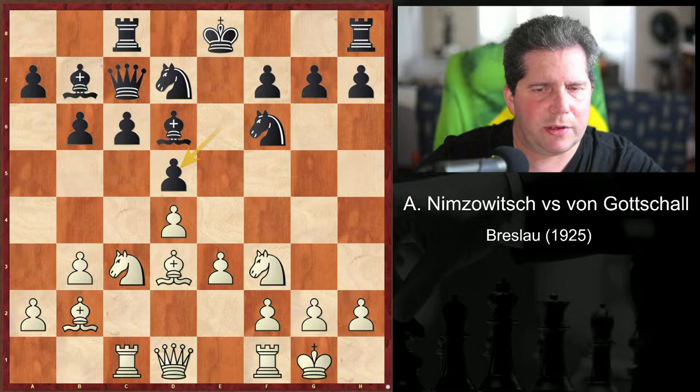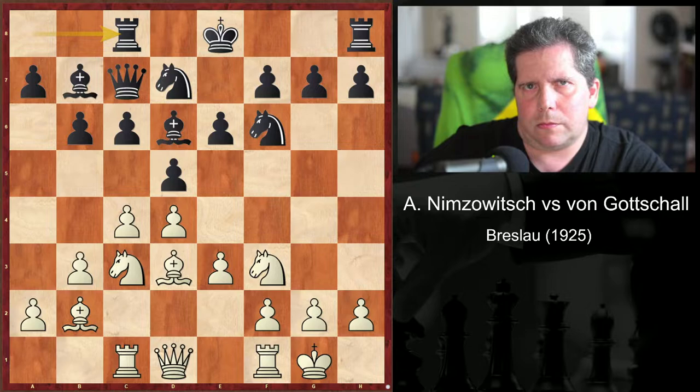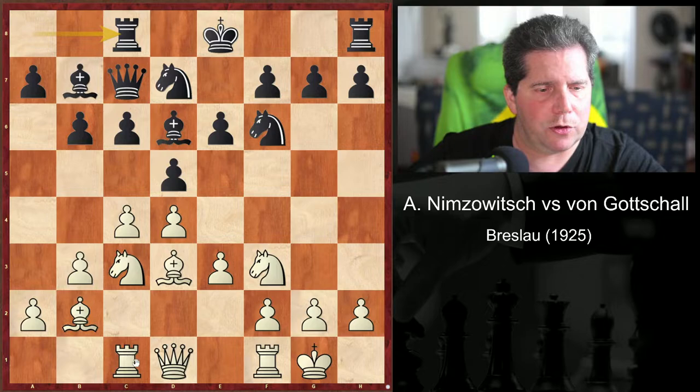E takes d5 — that's kind of forced. I don't see why this is a mistake, honestly. This is a standard type of position where you have some nasty discovered attacks, pins, or tricks because of the rook attacking the queen via x-ray — of course there are a bunch of pieces in front, but once you start exchanging those pawns, you have all of those things available.